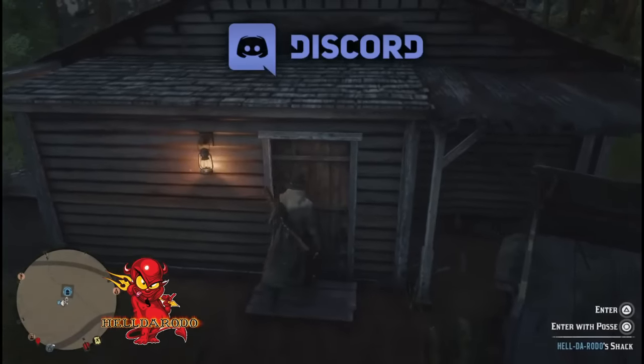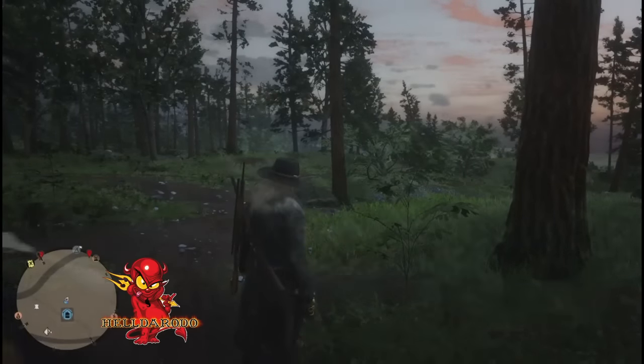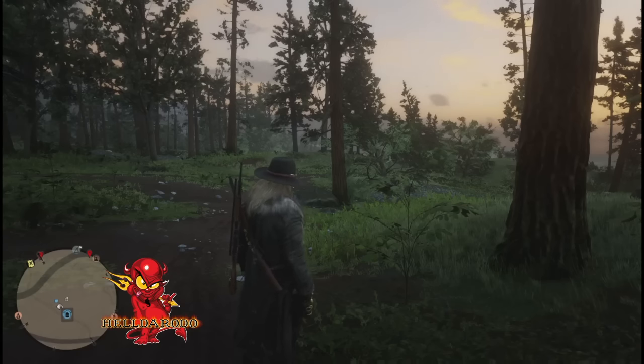I tested it out — it was working fine, then it stopped working. Now, you want to enter the shack without your posse. Hit triangle to enter, and as soon as you go in, hit exit on the black screen. Watch your mini map — boom, pelt dupe. Also note: large pelt carcasses do not work with this glitch.